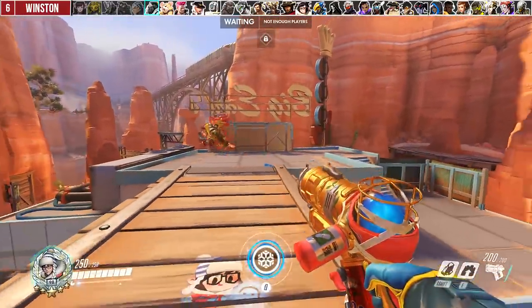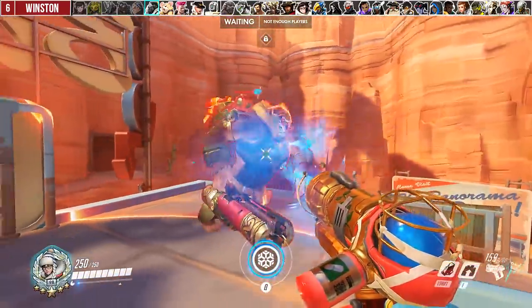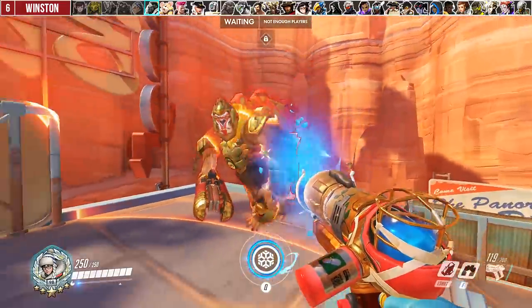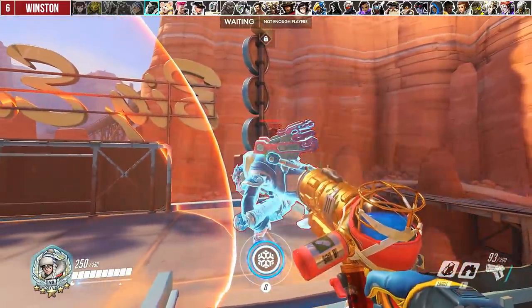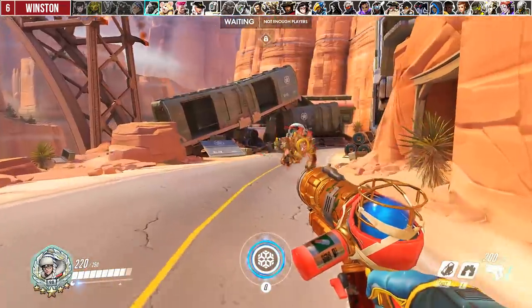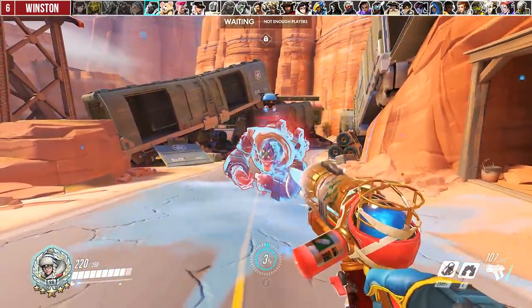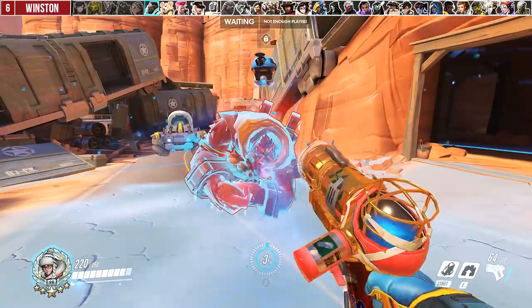Against Winston, Mei's positioning is a very important factor in dealing with Winston and dive. You simply hold your primary fire down when he uses bubble — some of your ammo will begin freezing him even if he bubble-dances, as opposed to gambling on hitting icicles. The primary fire freeze into ultimate is a guaranteed way to solo kill Winston even if he uses Primal Rage, since he's frozen for 7.5 seconds.